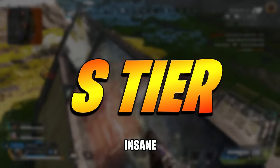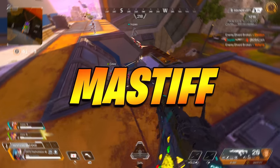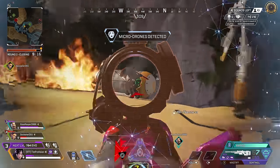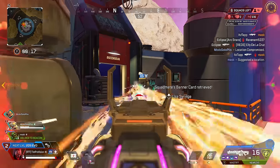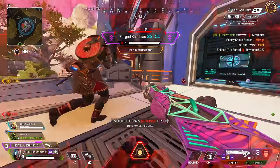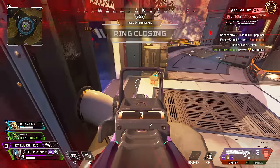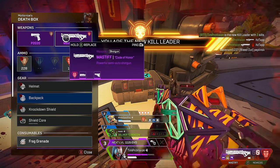We have arrived in S tier — weapons you must use that are simply insane options this season. You really can't go wrong with any of these. The first is the Mastiff, which I give the slight edge over the Peacekeeper this season because it's just more reliable in terms of damage output. Any mid-body shot from a decent range means a nice 50 or so hit, and up close you can get a huge 100-hit with a headshot. The ability to reload one round at a time means less downtime, and with SMGs nerfed again, there's more room for shotguns to shine. This is the best entry shotgun in the game right now.